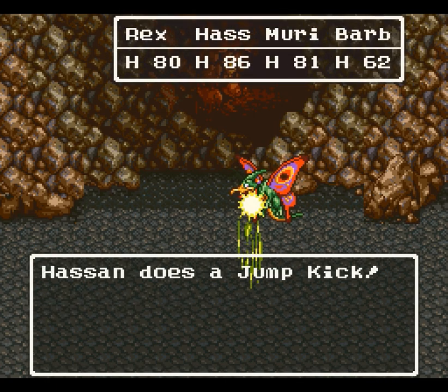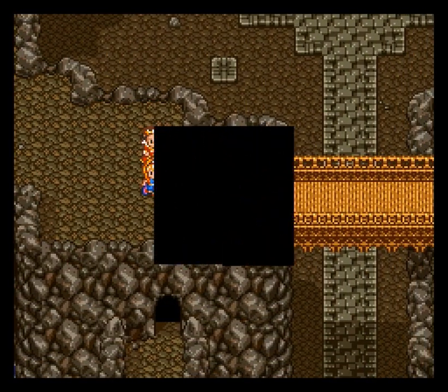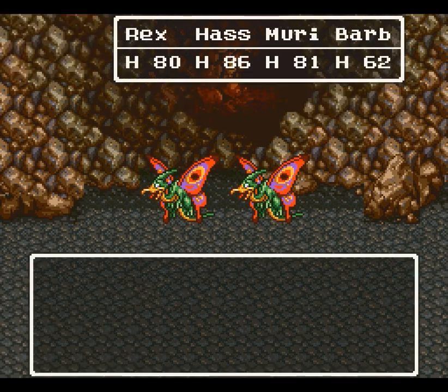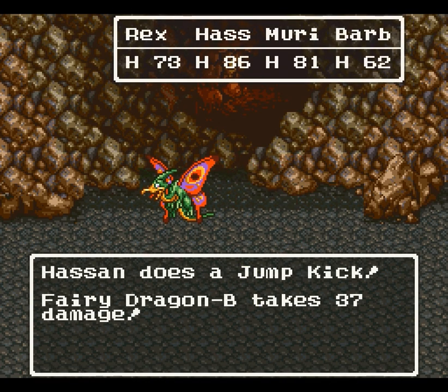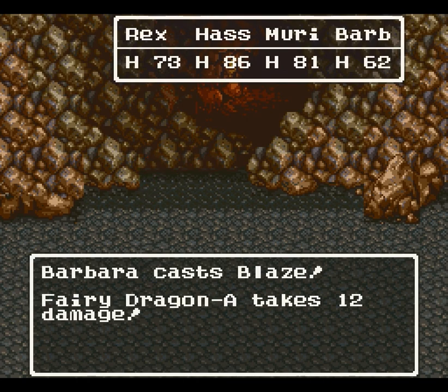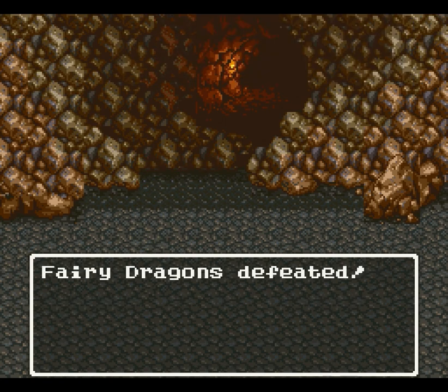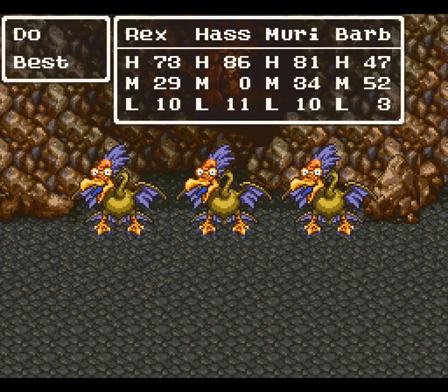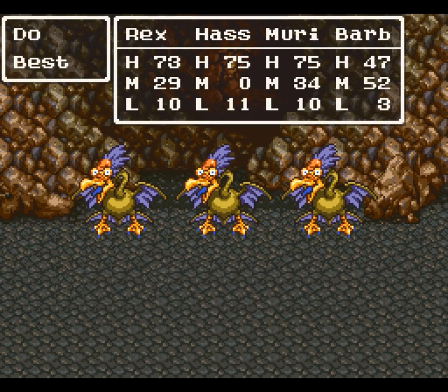If you run into two of those at once, be prepared to accept that you might die if you get unlucky running. And no, it wouldn't be more practical to fight them. What you need to do is get Sleep or Snooze on one of them, then before that guy wakes up, kill the other one with two Saps and melee attacks. However, Snooze only has a 50% chance of working, so you're rolling the dice every time. Unless you're really overleveled — which we are not. These guys have a lot of HP; they're not dangerous, just annoying.